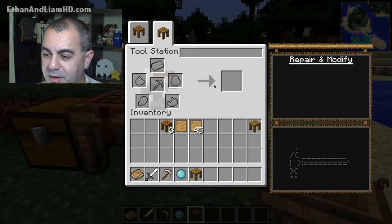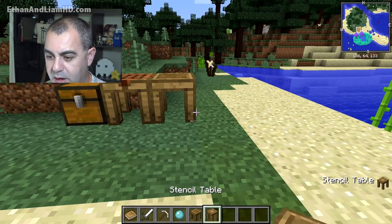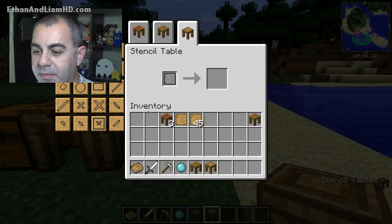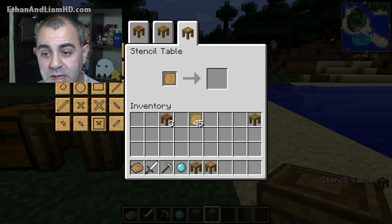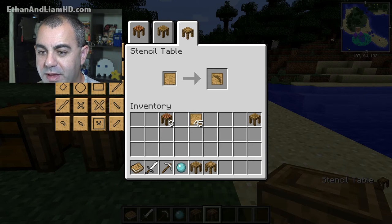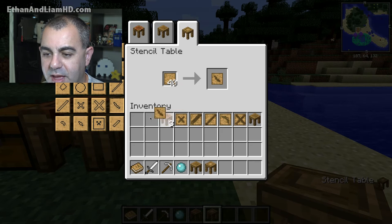Every time you pile them up, you can actually manufacture your tools there. We also have our stencil table here — this is where we actually make our stencils. Basically you take a blank stencil, put it in, and select the stencil you want. These are all distinct: some are for swords, some are probably for pickaxes, and this little X here is a binding to assemble parts together.